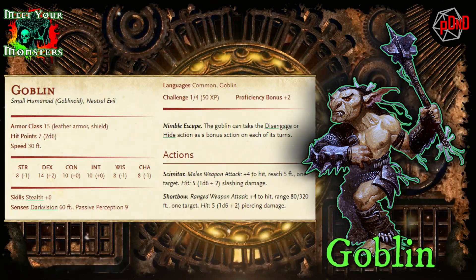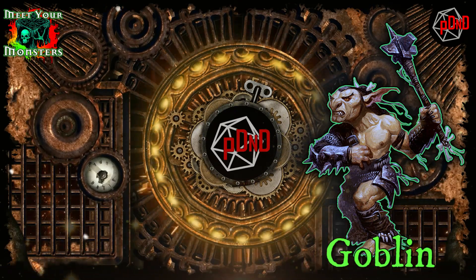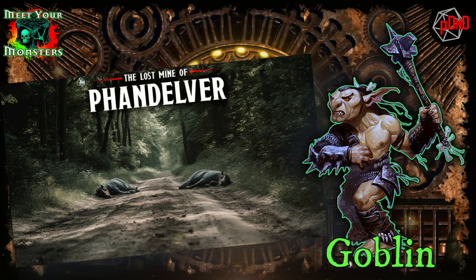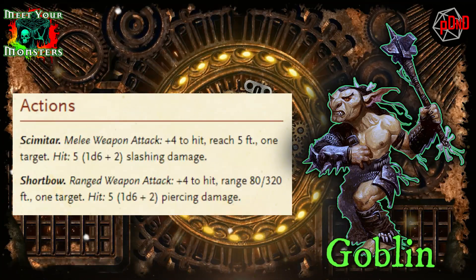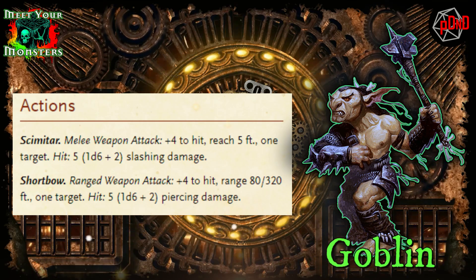They are adept fighters, utilizing their high stealth and cunning nature to their advantage. They excel in setting somewhat clever traps, alarms, and ambushes in order to gain the upper hand on their unsuspecting foe. They tend to wield scimitars in close combat and short bows at range, both with plus four to hit.